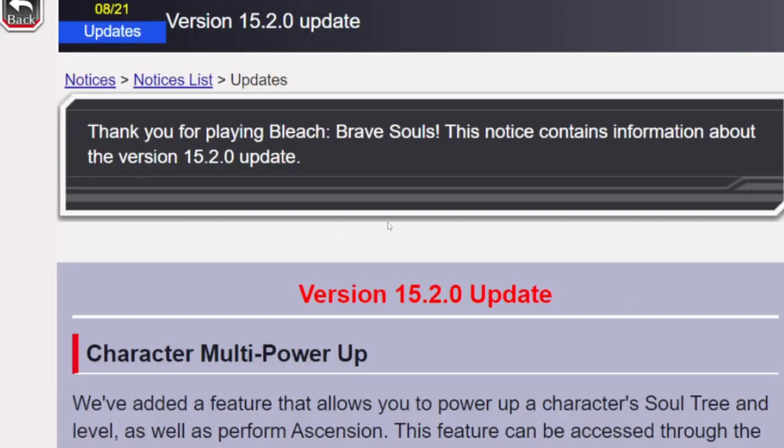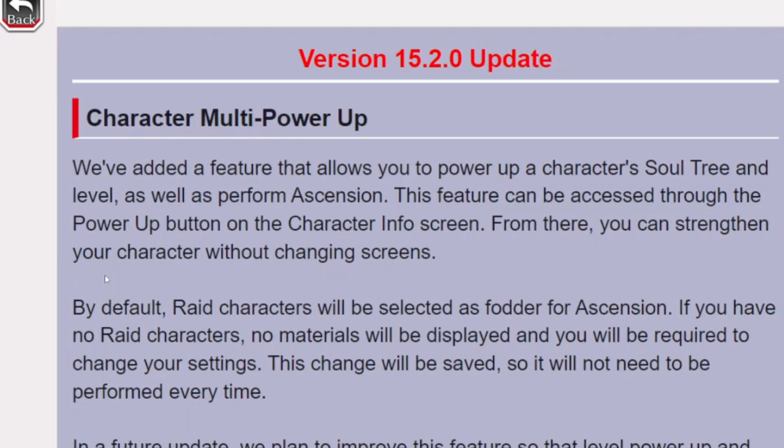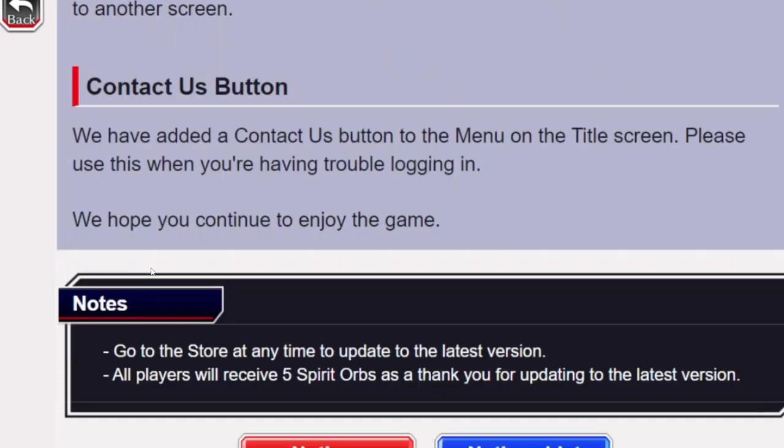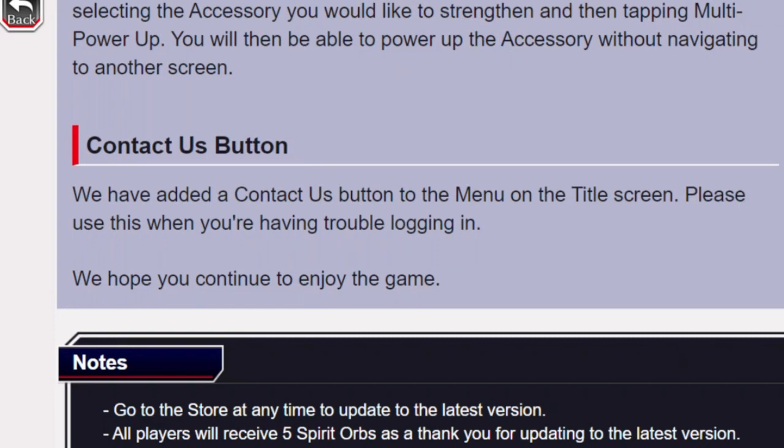So let's look at the 15.2 update. You got character multi-power up and accessory multi-power up. Also, the contact us button is going to be on the title screen now.